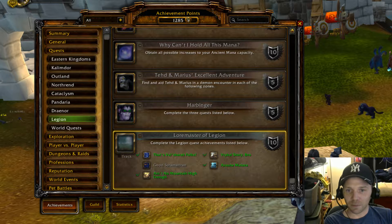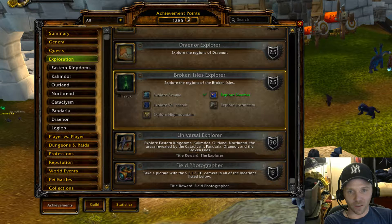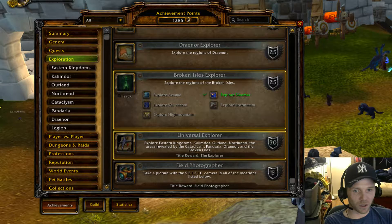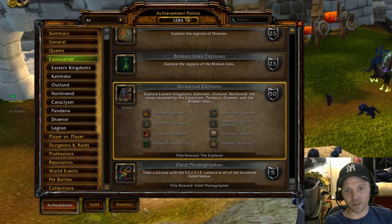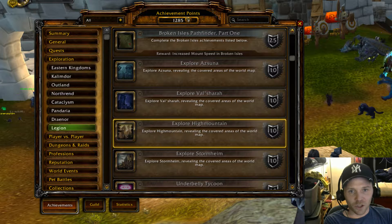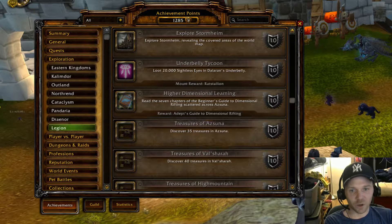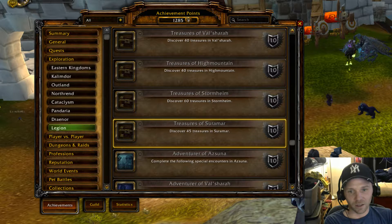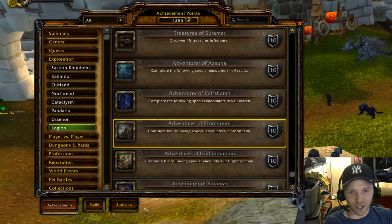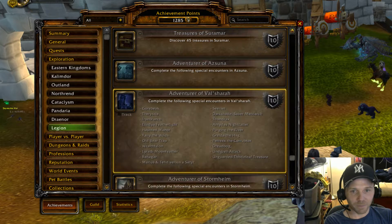In exploration, the only thing to mention in general is the full Broken Isles Explorer for five zones, which connects to the Universal Explorer — the new meta for the explorer title that now includes the Broken Isles. Beyond that, there are a couple of specific explorations outlined across the zones, your treasure achievements, and at the bottom: complete special encounters in Val'sharah, Stormheim, and Highmountain — about 20 per location.